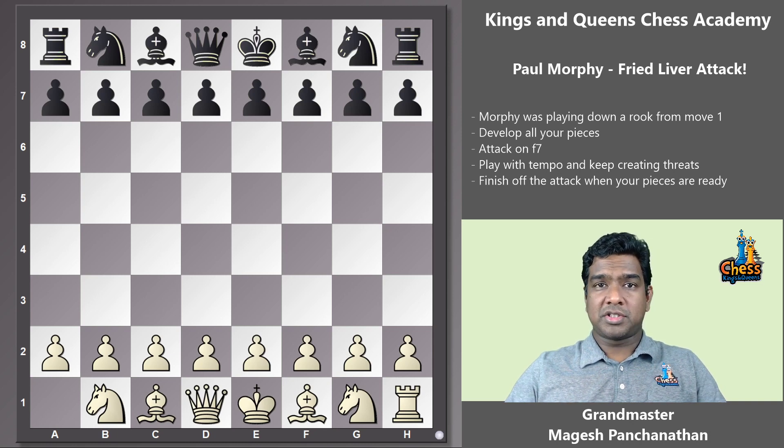One more thing before we start the game: Paul Murphy was actually playing rook odds in this game, meaning he was down a rook from move one. That is pretty impressive because he has done this a lot during his time. Murphy was so good that he was getting bored playing regular games, so he had to give odds to most of the players to make the game an even match. And again in this game you'll notice that even giving a rook sometimes did not make the game such an even match.